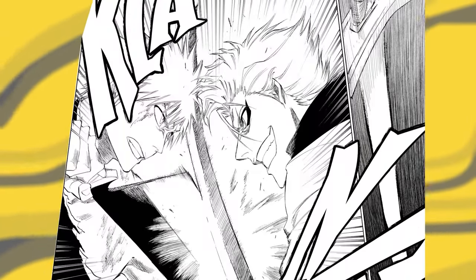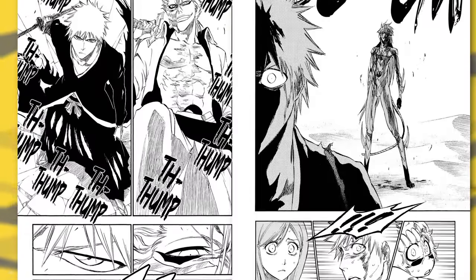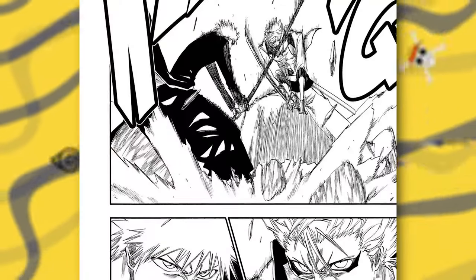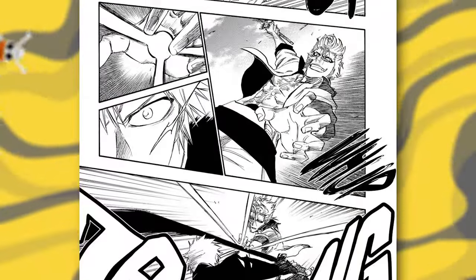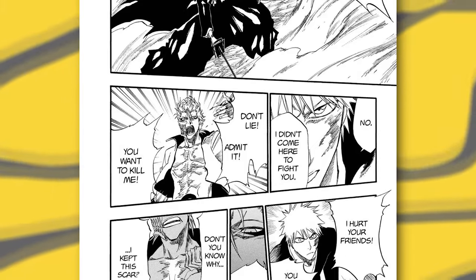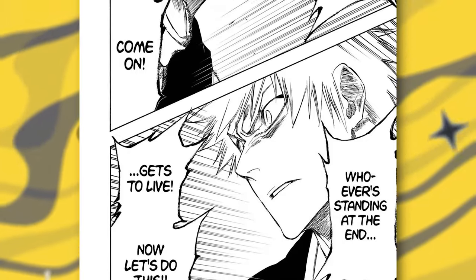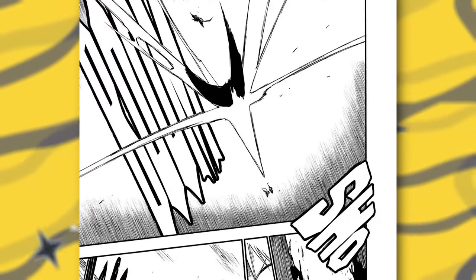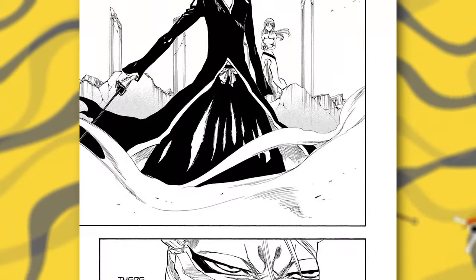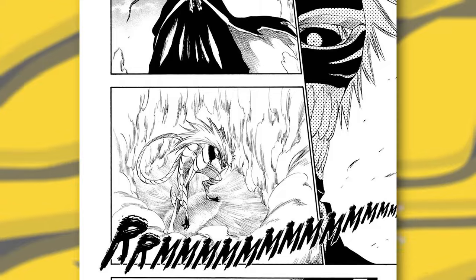Finally, we have Ichigo vs Grimmjow. This fight starts on chapter 279 and ends on chapter 286. Both fighters get fully healed and are now ready to fight — close-quarter sword clashing with Ceros being shot. Grimmjow egging on Ichigo telling him to get serious, clashing and pushing Ichigo back. Grimmjow taunts Ichigo telling him where his killer intent is. A Getsuga Tensho and Cero clash, allowing Grimmjow to find an opening and fire a Gran Rey Cero to get Ichigo to finally don his Hollow mask. Without a moment to waste, Grimmjow releases his Resurrection form — looking like a wild, cool design.